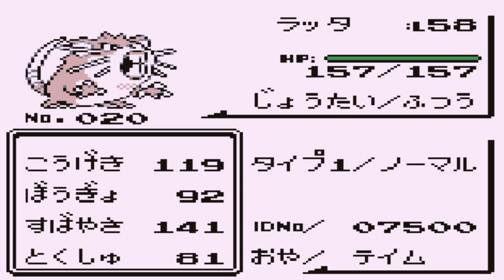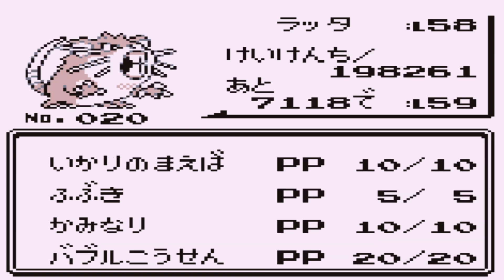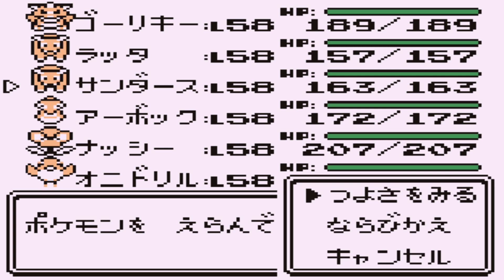Raticate — interesting choice. I've used Raticate before in the Elite Four. This is an interesting strategy: it has super fang, blizzard, thunder, and bubble beam. Since it's not going to do a lot of damage with special moves, the plan is to use super fang to do half damage and then hopefully finish off with a special move.